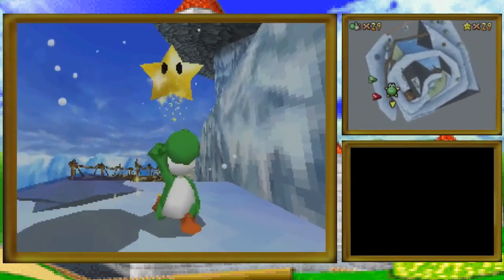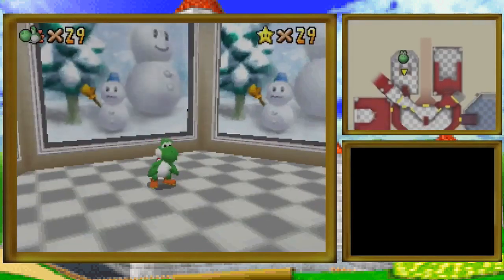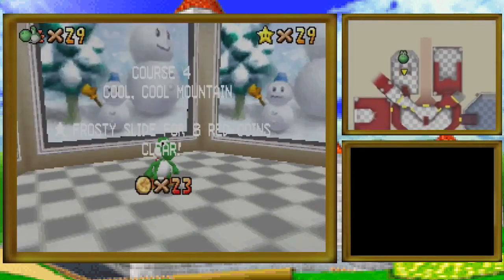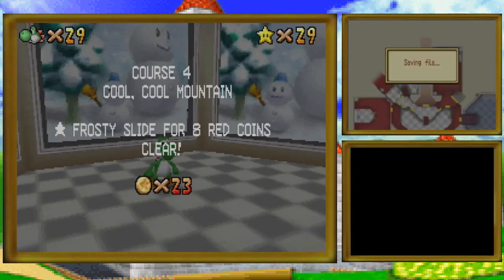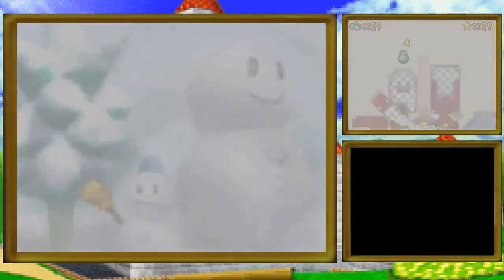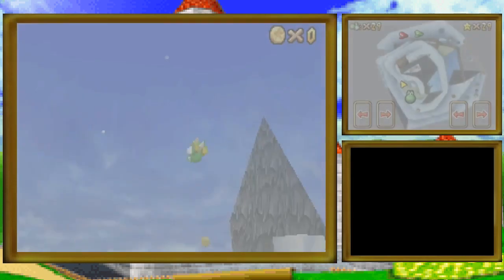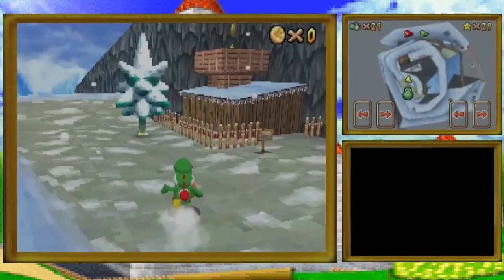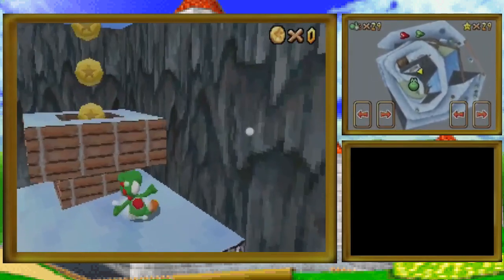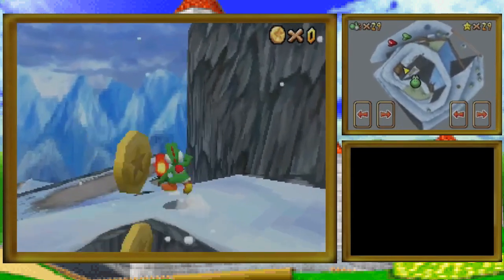There we go — one more and that is Snowman's Lost His Head. 29 lives and 29 stars. So I will take Mario in to get to the first star in Dire Dire Docks and fight Bowser.